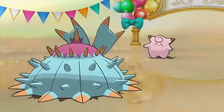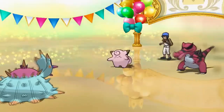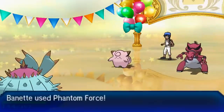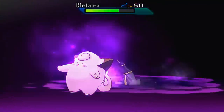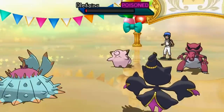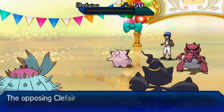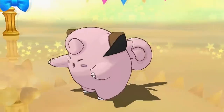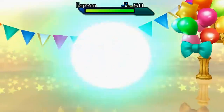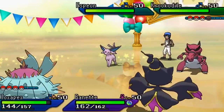Haze removes all of those stat boosts from Krokorok, and my opponent knows he messed up. Power Trip isn't going to do anything to Toxapex. Toxapex is one of the biggest cockblock Pokémon ever. Phantom Force nearly one-shots Clefairy thanks to the crit, and the poison damage seals the deal — down goes Clefairy. We get the guaranteed crit thanks to Merciless, which I Skill Swapped onto Mega Banette.